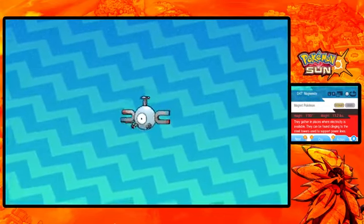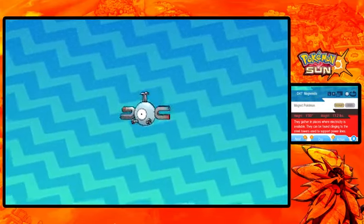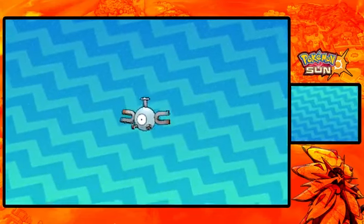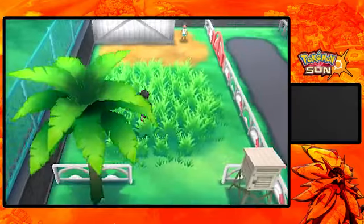Magnemite is an Electric-Steel type, 1 foot, 13.2 pounds. They gather in places where electricity is available. They can be found clinging to steel towers and were used to support power lines. Cool! So we got one right here. We'll just send it to the box and see what else is here.